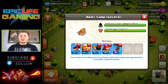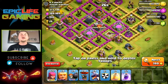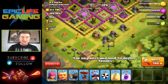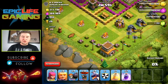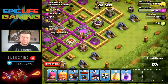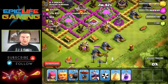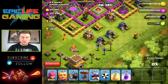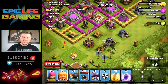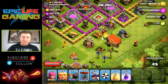Oh my goodness, this is a ton of loot — we might as well try to take this guy out. I don't think we're gonna do a very good job but with this kind of loot it's definitely worth a shot. I'm only gonna waste two archers on that because I definitely want to be grabbing as much of this loot as physically possible. I'm not sure which way we should start but let's go this way — boom, start taking that out. Maybe drop a giant — that was probably a bad idea because we need to take out that air defense.